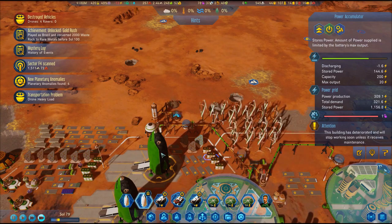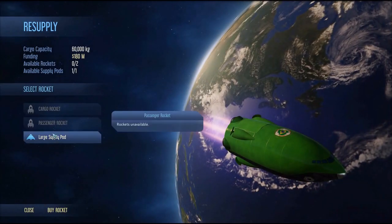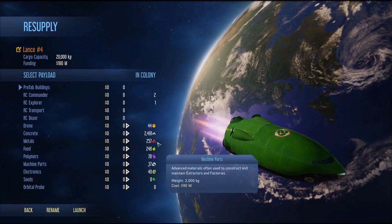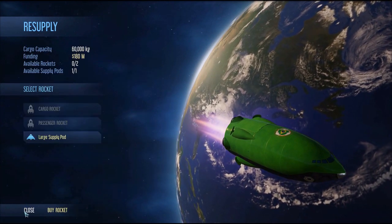I would suggest before building a dome to send a few cargo resupplies from Earth by sending your ships back full of precious metals. You generally require polymers, machine parts, and circuit boards.